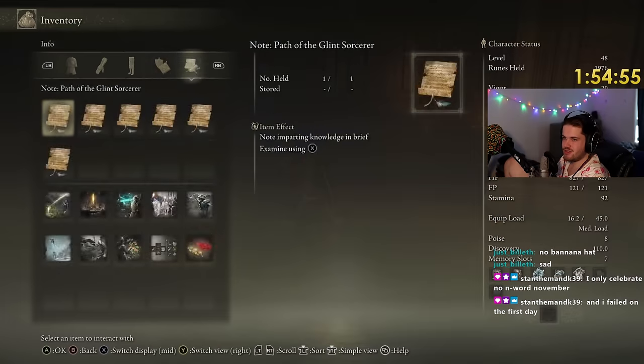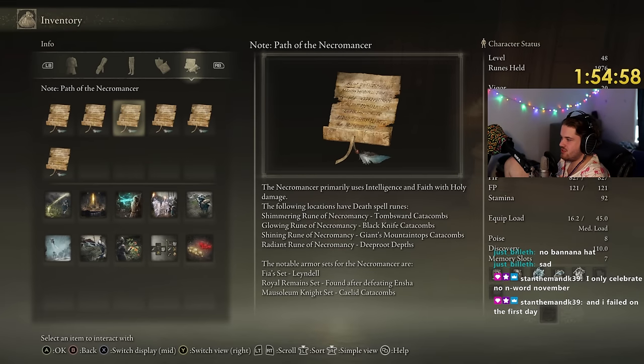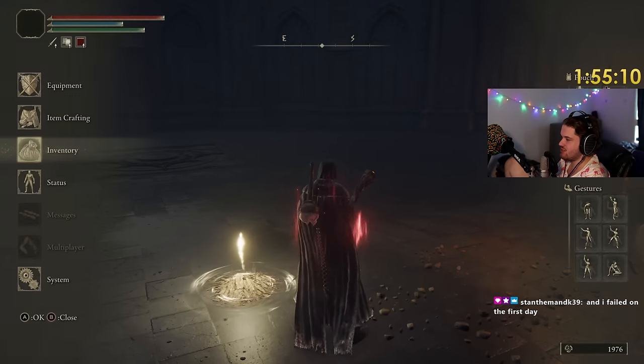I want to get the new spells. The new spells are found in Giant Mountaintops Catacombs. We'll go get the new spells and I want to get the new armor set as well. I want to try and get the Fear set to see if it boosts our damage even more. Let's head to Giant Mountaintops Catacombs.